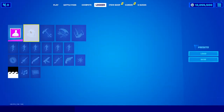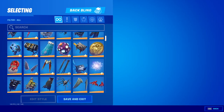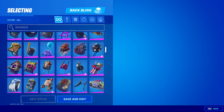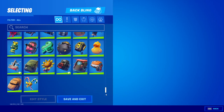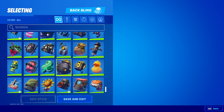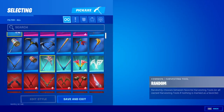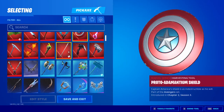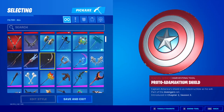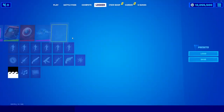Next is backpacks — there's every single backpack in the game. You can scroll through and equip any rarity or type, including OG backpacks. There's also the pickaxe section with items like the Thor Hammer, the Captain America Shield, and more — I'll choose the shield. Then there are gliders where you can choose any glider, and contrails where you can choose any contrail.